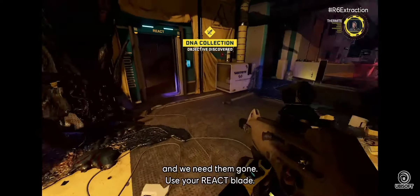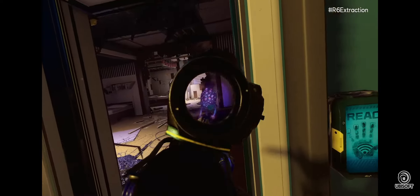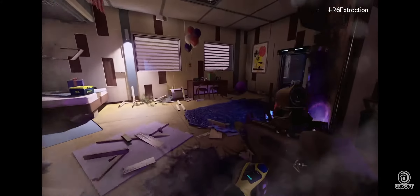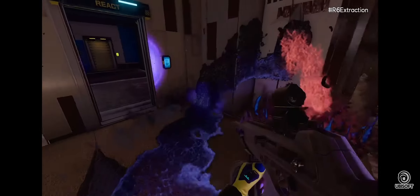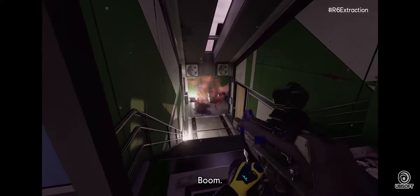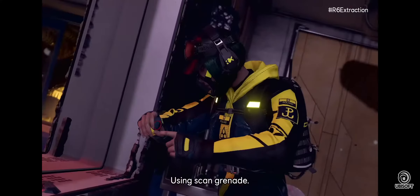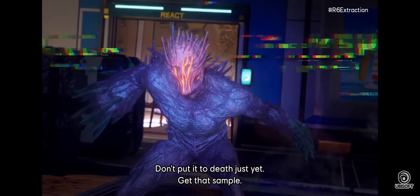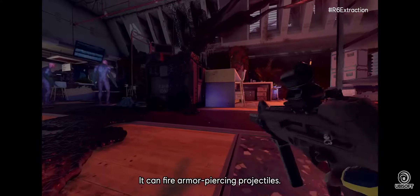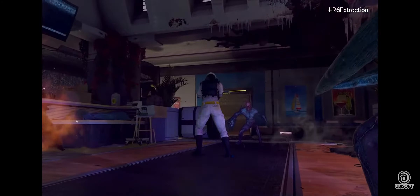We need tissue samples from those Archies, and we need them gone. Use your React plate on the next side. One down — we're not done yet. That's your target; don't put it to death just yet, get that sample. We've located a Spiker — it can fire armor-piercing projectiles. Alibi deploys a Prisma hologram. End of the line.